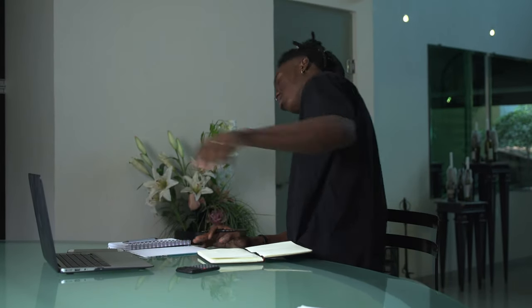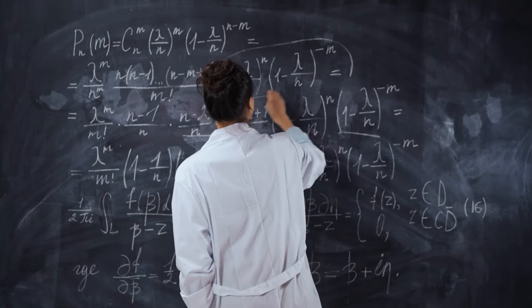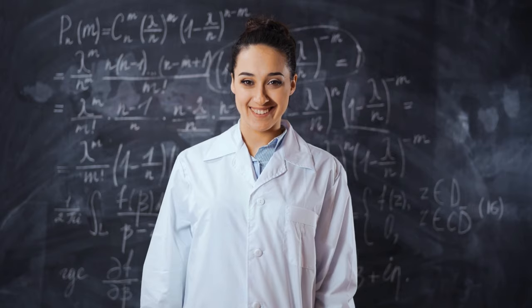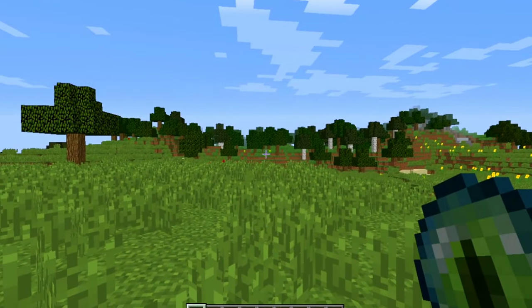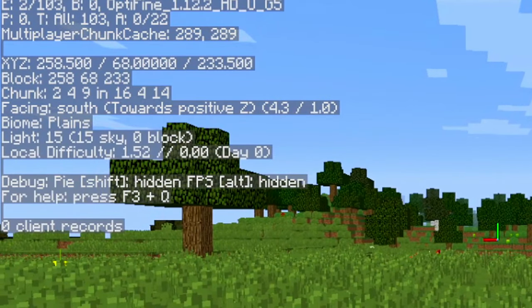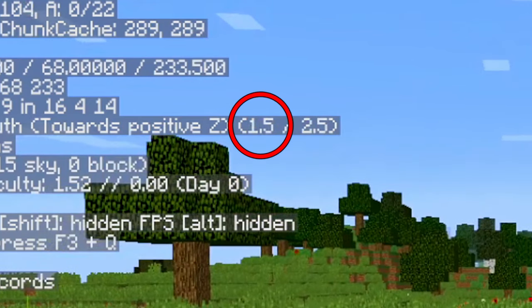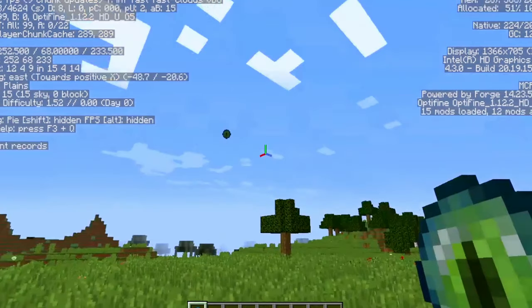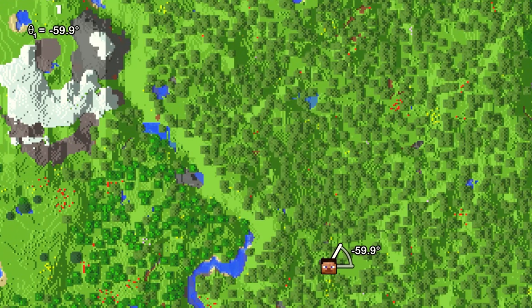And if you're not quite good at maths, don't worry about it. You just have to know some values and put them into some equations I'll give you throughout the video. In Java Edition, press F3 to see your coordinates. This value here is the angle I just told you about. So throw an eye of ender and look directly at it to know your first angle.